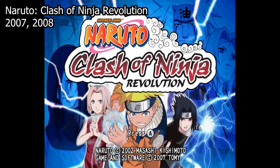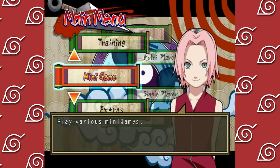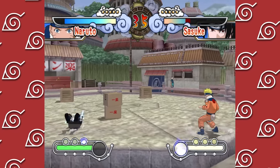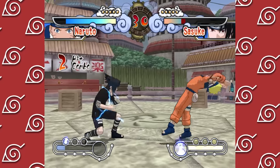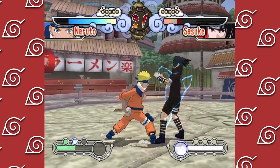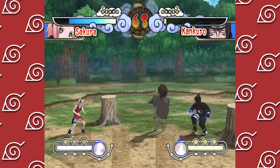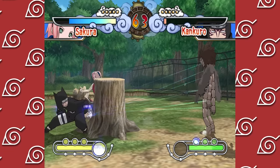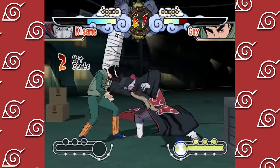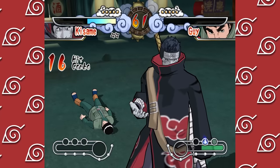Naruto Clash of Ninja Revolution was released for the Wii in North America in 2007, with other western regions following in 2008. This game was not released in Japan because it's essentially a reworked port of Gekito Ninja Taisen 3 for western audiences - so if you were a fan and didn't follow the Japanese releases, this was the next available Clash of Ninja game after Clash of Ninja 2. Visually it looks pretty much the same with the smallest texture quality improvement, but at least on the surface there's more detail in the stages, with random interactive objects you can hide behind, jump over, and break. The camera also seems a lot more dynamic, especially during special moves with way less static angles.